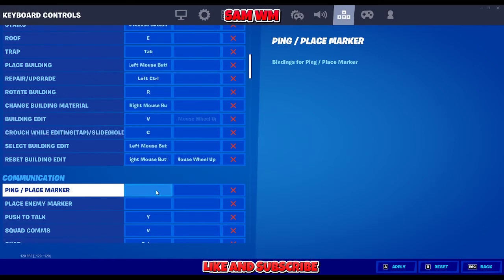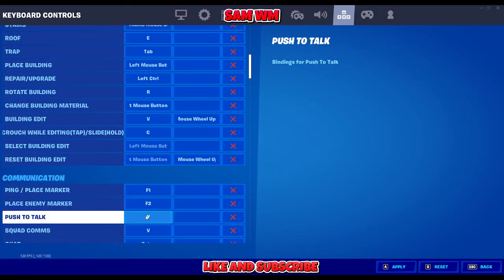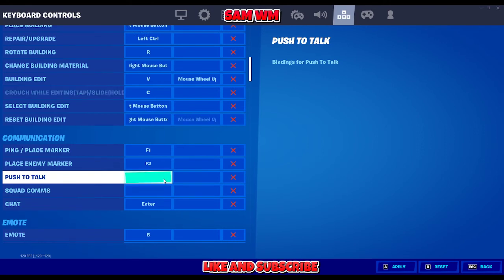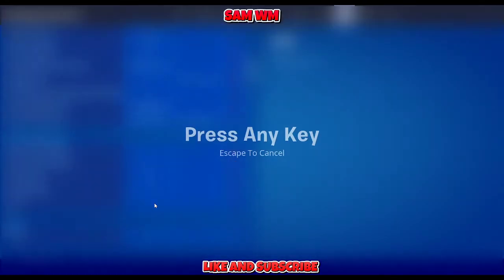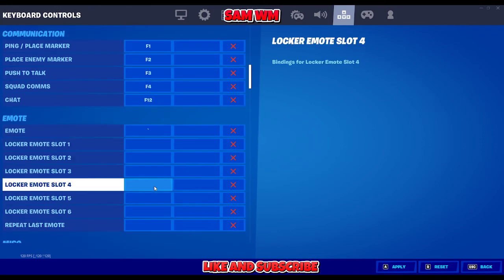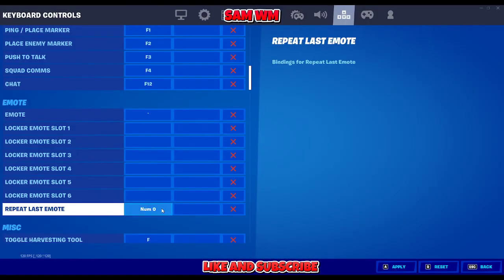For the ping marker, I use F1, and for enemy marker I use F2. Push to talk is Y. I'm keeping F3 and F4 as well. For chat I use F12. For the emote, I use the key next to number 1. And for repeat last emote, I use Num Zero.